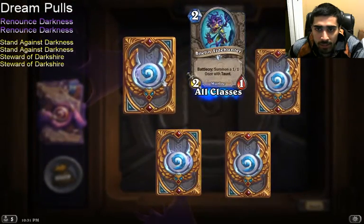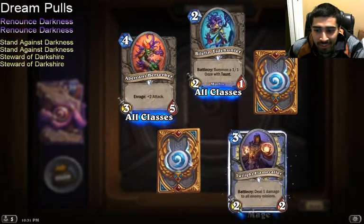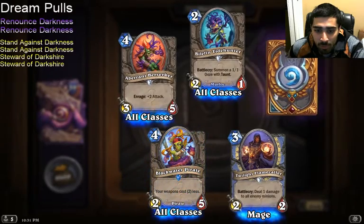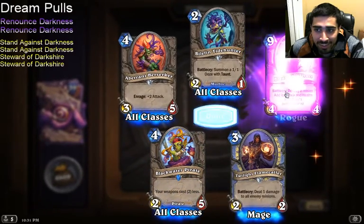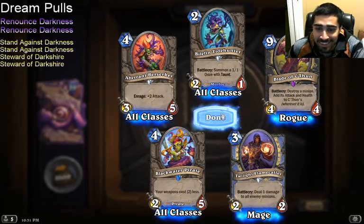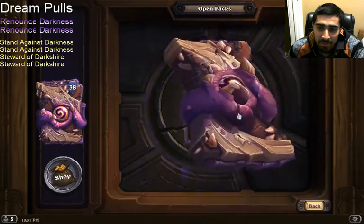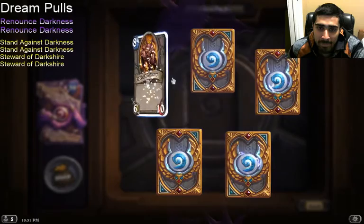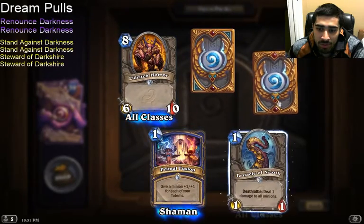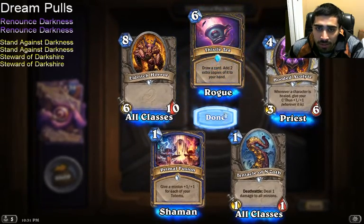Pack 14: Murloc Tidehunter. An Epic — Twilight Flamecaller. Blackwater Pirate. Renounce Darkness! Aw man, this card looks pretty decent but it's not the one I need — wait, actually it is Renounce Darkness.